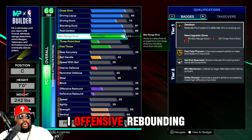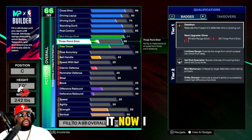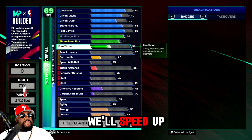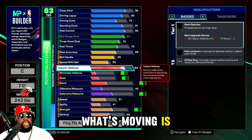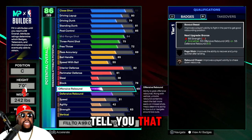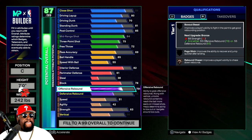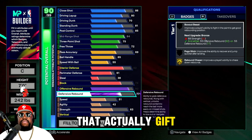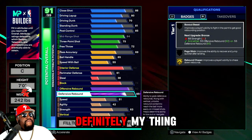Offensive rebounding was attached to defensive rebounding and that was it. You can see it for yourself — there's more moving than what usually moved in 2K24. It had me puzzled at first, but I kind of figured it out. We're trying to make a Joel Embiid build — I like to make builds that actually get the player names at the end, that's kind of my thing.